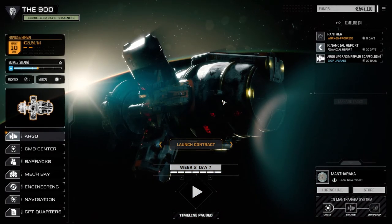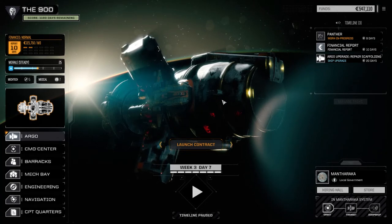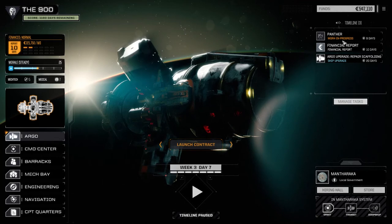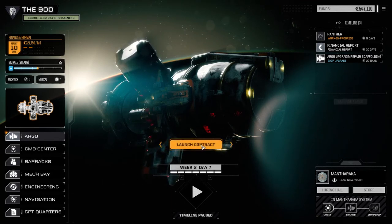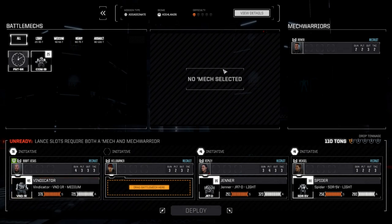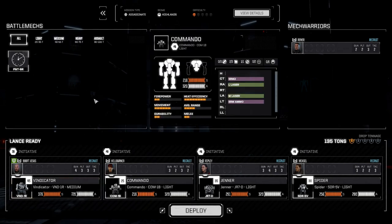Welcome to episode 17.4 of the 900 My Battle Tech Flashpoint series. Today we're going to take on a mission. We've already got a contract taken. Our Panther is in repairs right now, being upgraded to four medium lasers, so we're going to launch this contract and substitute out the Panther for the Commando. We'll go with our same pilots.